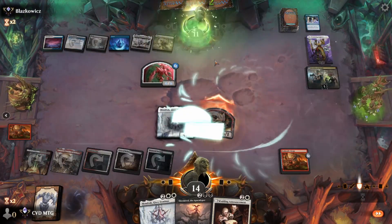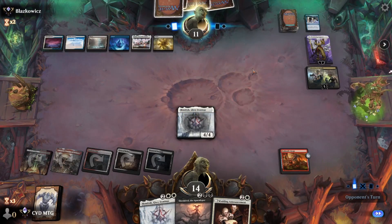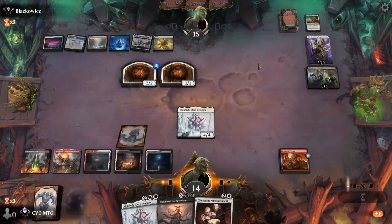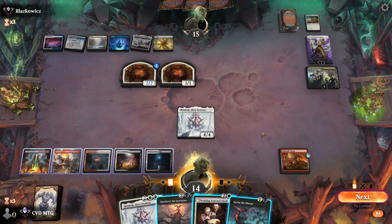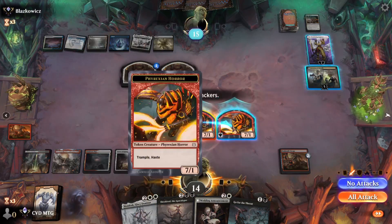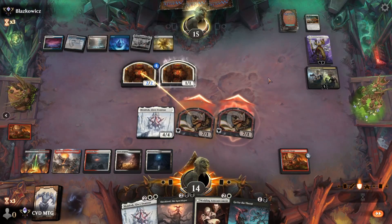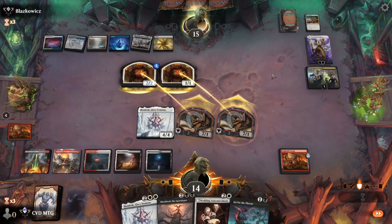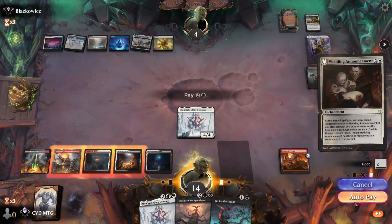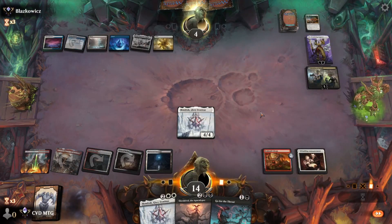They can exile one of them and block the other. They plus the Emperor and back to us. Let's go to combat — we'll hit them for 14, opponent goes down to four. Let's play the Wedding Announcement and pass.